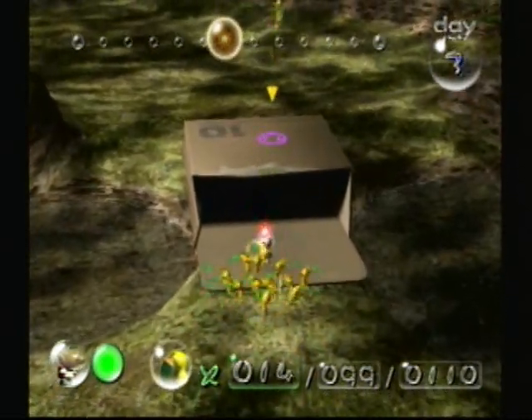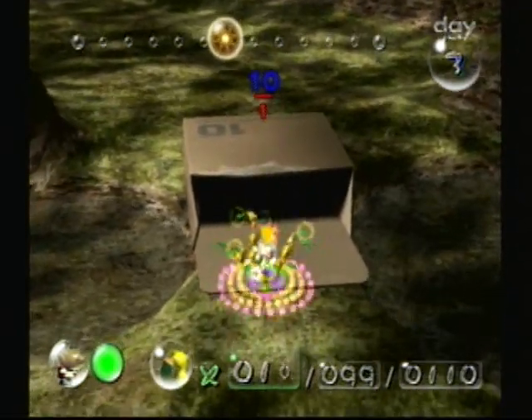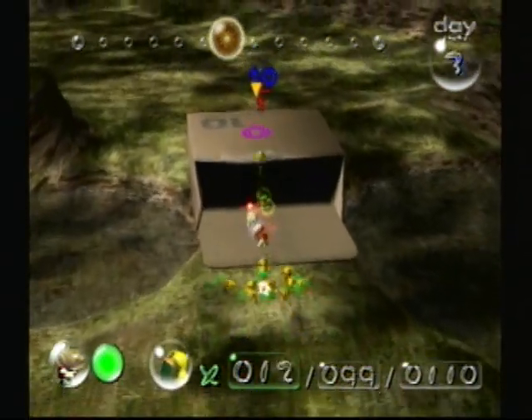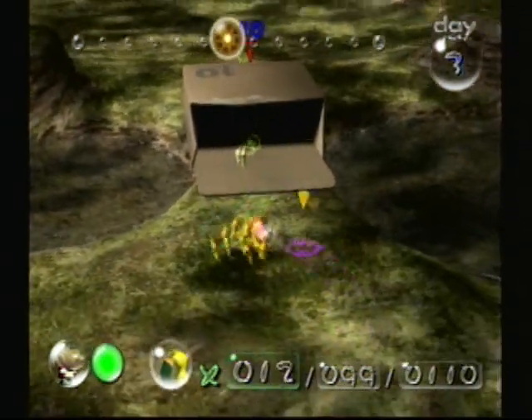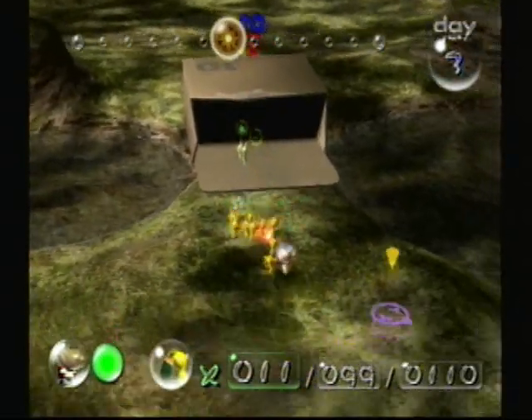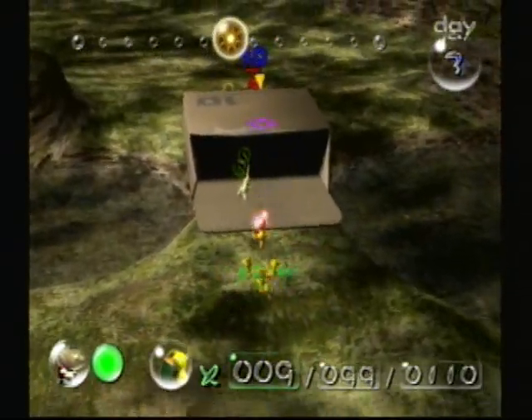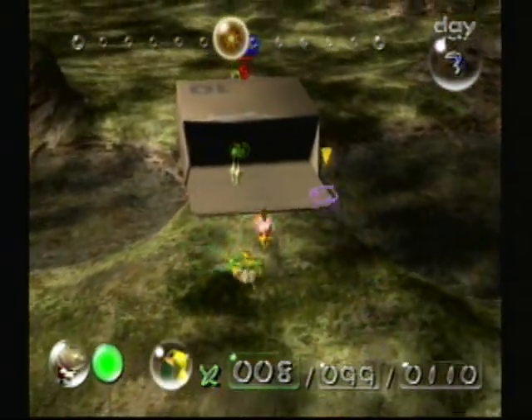If you guys don't know what I'm talking about, I will show you right now. So you just grab one, run forward, and you just let go once you get around somewhere. For some reason the Pikmin just give up walking up to the box — they'll just stop. I don't know why.